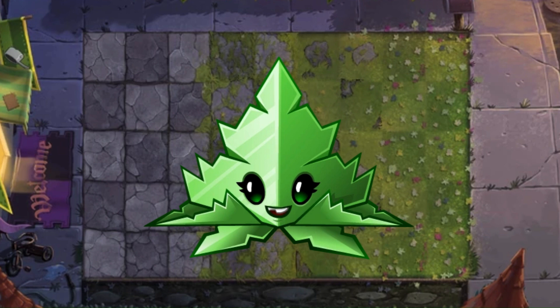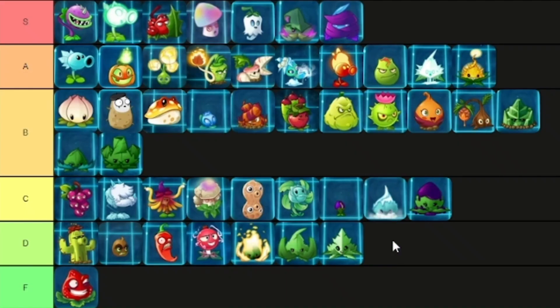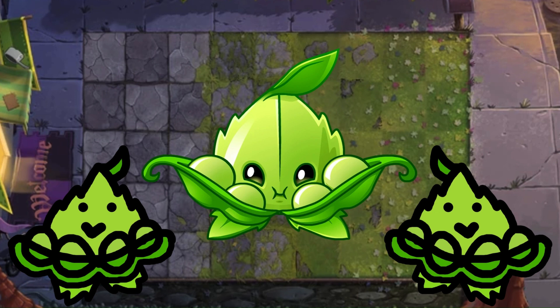This is easily one of the most cursed looking mints — maybe she looks realistic, but every time I look at her I just get the feeling that one light touch will turn her into shreds. And if I touch the pointy part I'll start bleeding all over the place. D tier.